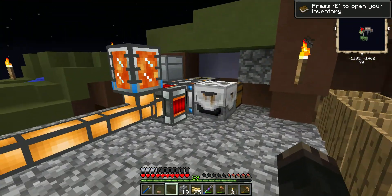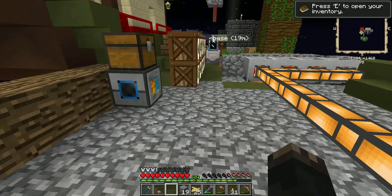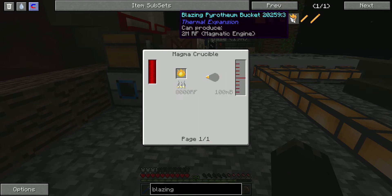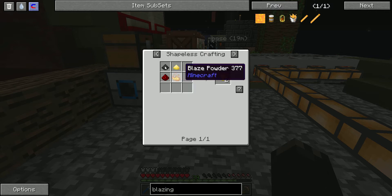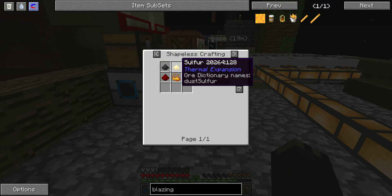First I'll show you what we just did. We just made this right here — a conduction smelter. The reason we made this is because our power supply is going to be this. In order to get this we need to put the Prometheum dust into a magmatic crucible. We made the dust like this, and this is real easy to make.